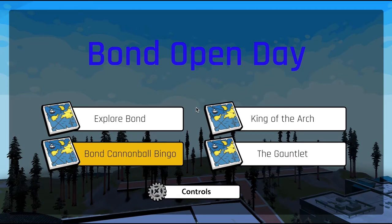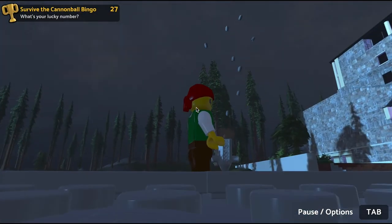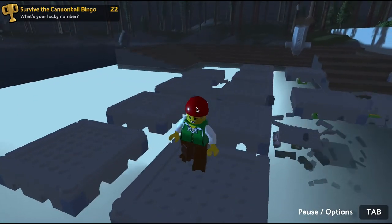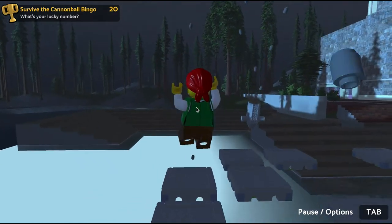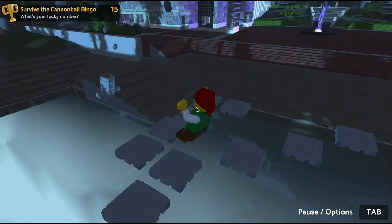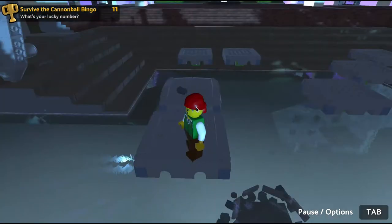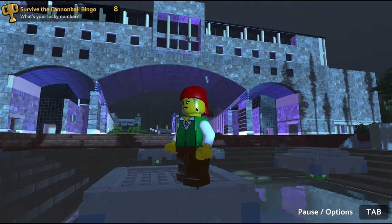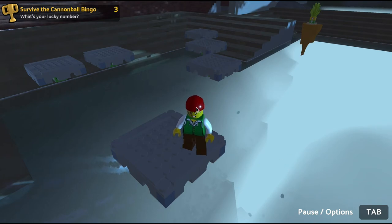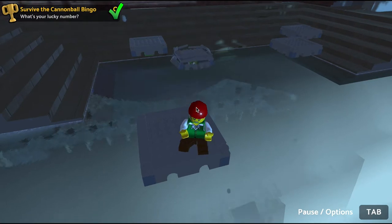Let's give Bond Cannonball Bingo a try. We've got cannonballs going everywhere and the platforms are disappearing under our feet. We don't want to fall into the mist — will we survive? Get ready to jump: 5, 4, 3, 2, 1, all right.